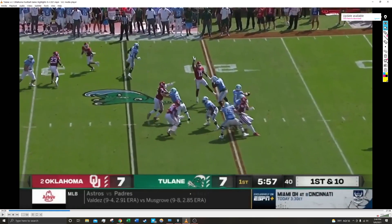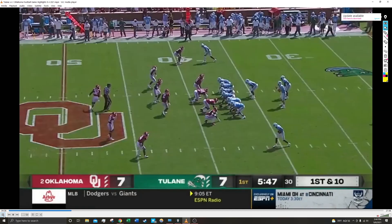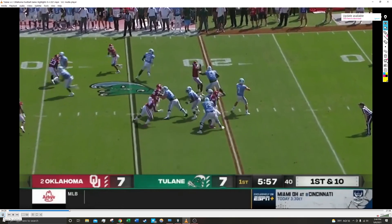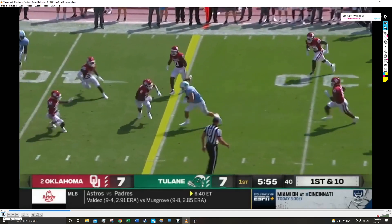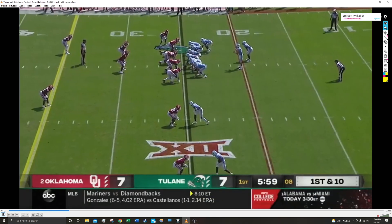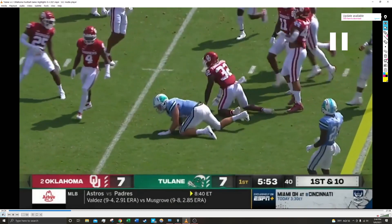Wallace runs the route, stops right there on the left of the screen, sits in the zone, and is able to do about six or seven yards after the catch for the first down. Very simple play design yet very effective — quick passing game against this OU defensive line, which has been getting pressure on Pratt all day. These quick passes were really the key to most of our success on Saturday: getting the ball out quick and stressing the OU linebackers and defensive backs. Getting the tight ends involved — loving it.